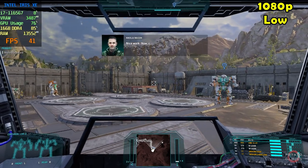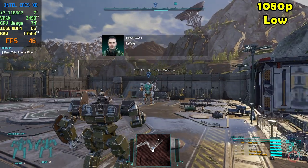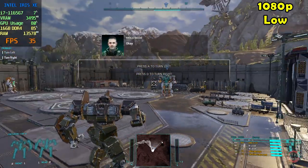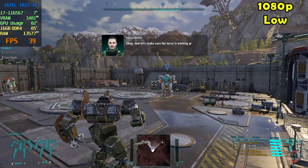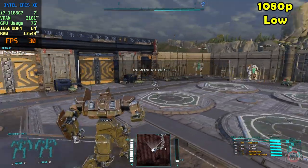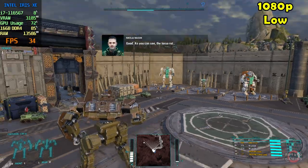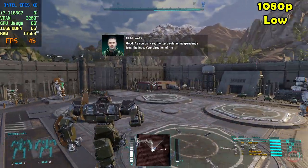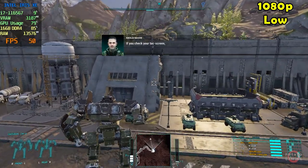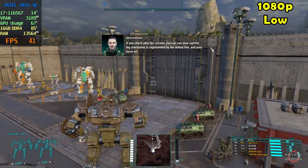Nice work. Now revert to your drone cam. Let's go ahead and do a left-right rotation test. Okay. Now let's make sure the torso is working properly. Try looking around in all directions. Good. As you can see, the torso rotates independently from the legs. Your direction of movement, therefore, may differ from the direction you're actually looking. If you check your TAC screen, you can see your current leg orientation is represented by the dotted line, and your torso orientation is represented by the cone.